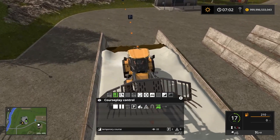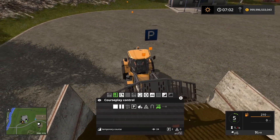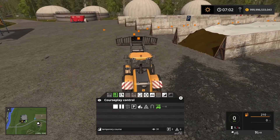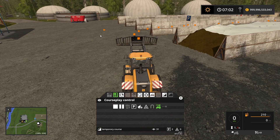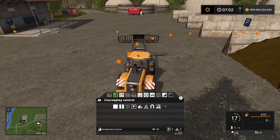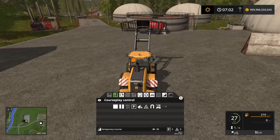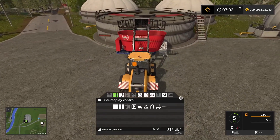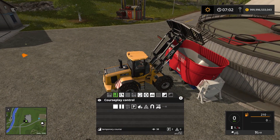Let's slow down a little bit here. Now that we are outside the silo and we're kind of facing the sell point, we're going to stop reversing and start the forward driving again. So now we want to drive over to the sell point over here and we're going to line up so we are sort of in the middle of the sell point — and that seems about fine.